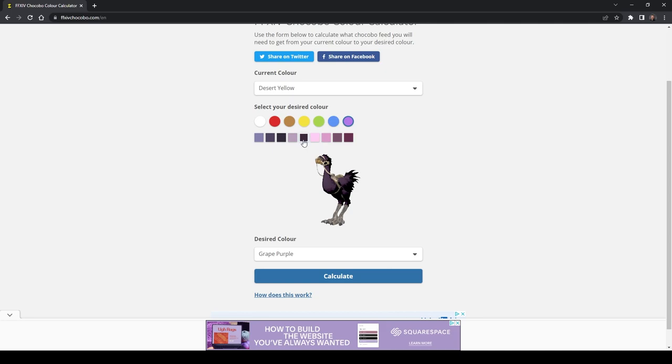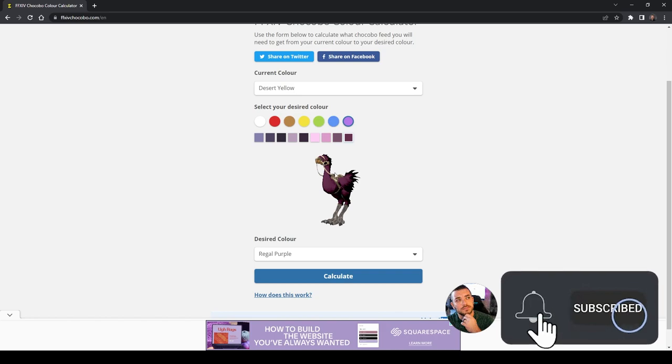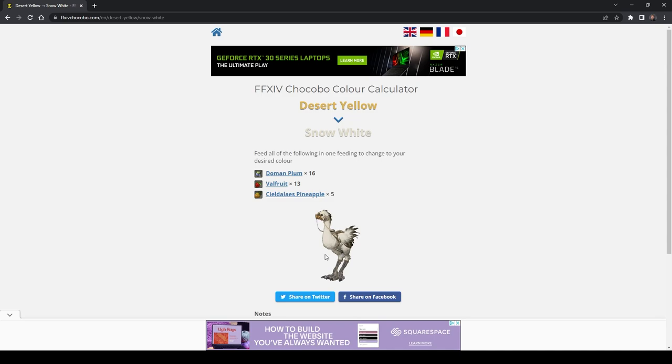You simply scroll through and look for the color that you think would best suit you and your character aesthetic. For me it was between the white, the grape purple, or the regal purple, and then you just simply hit calculate.